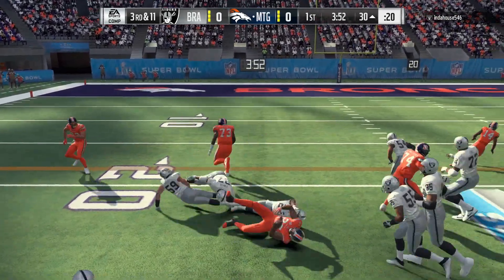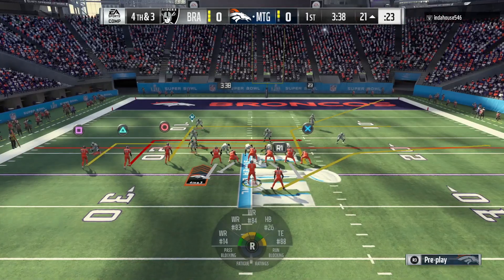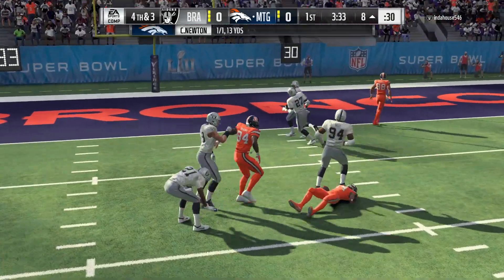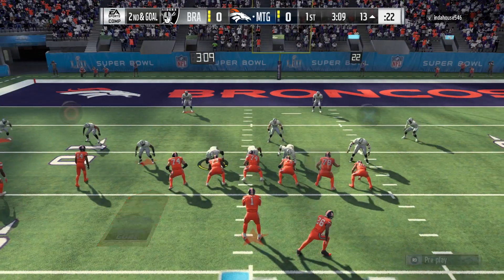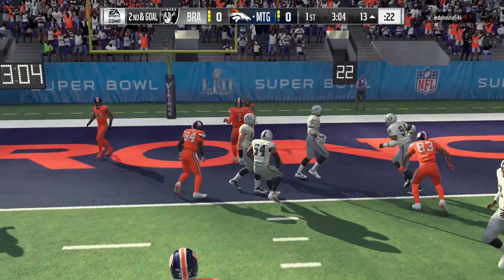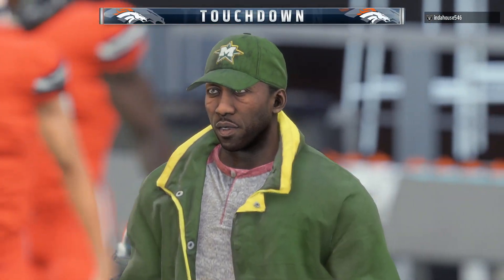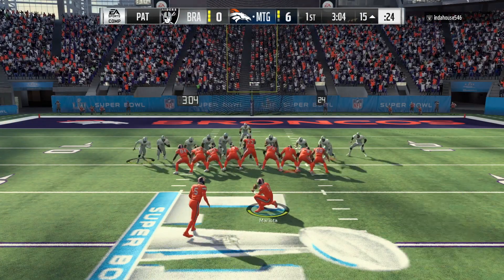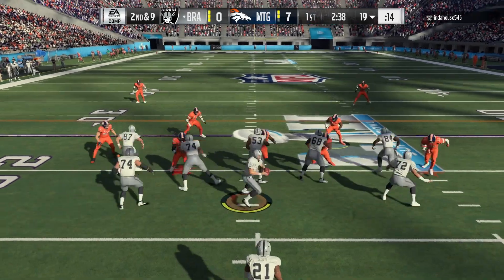We're coming out running the ball with Tevin Coleman — couldn't get the first down but we're going for it on fourth and three. Circle's wide open, Brandon Cooks wide open, dot right there. Now we're taking off with Cam — nice run right there by Cam, just like that we're on the board. We capitalize on the interception and take it to the end zone.